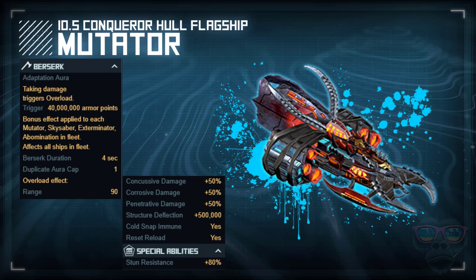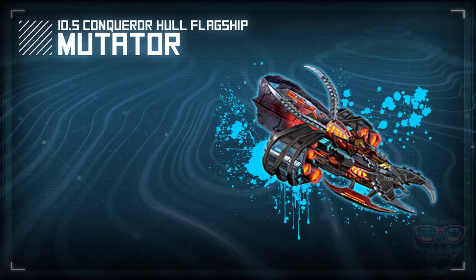The berserker effect gives you 500,000 for four seconds, every time it bursts — and it bursts every 40 million armor points.